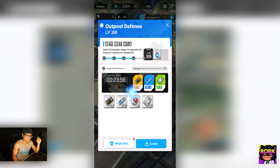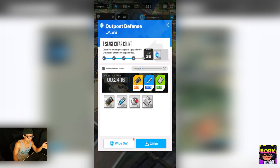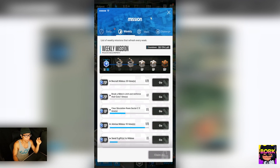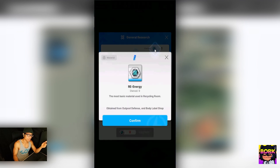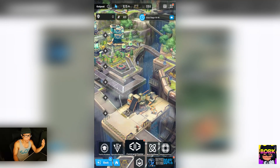For Outpost Defense, the best time to do wipeouts: if you're in a difficult chapter like chapter 10, consider doing wipeouts in the middle of the day or right before reset for more resources. Make sure to do at least two — one is free and the next is only 50 gems. If you do dailies every day you get at least 100 gems, and weeklies grant 300, so you can spare 200-300 gems a week. Importantly, wipeouts give you recycling center DNA to boost your Nikkes' HP and defenses.